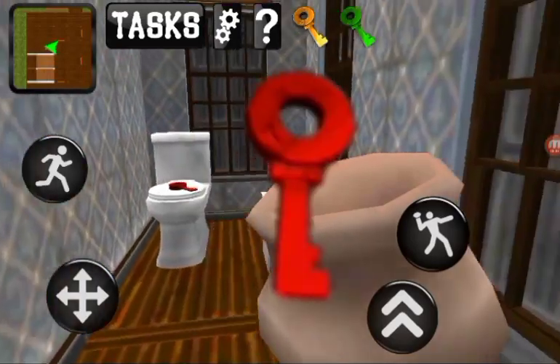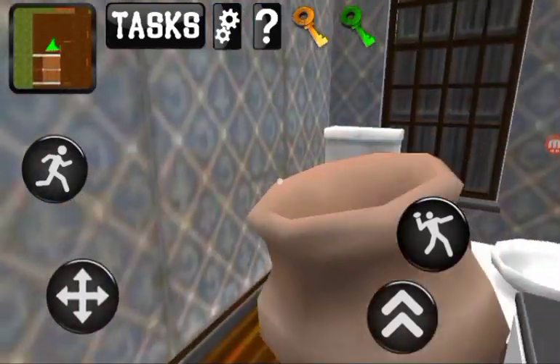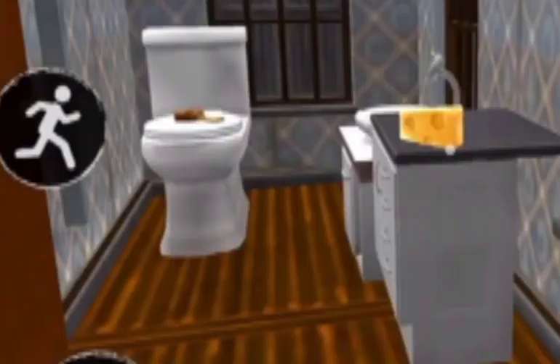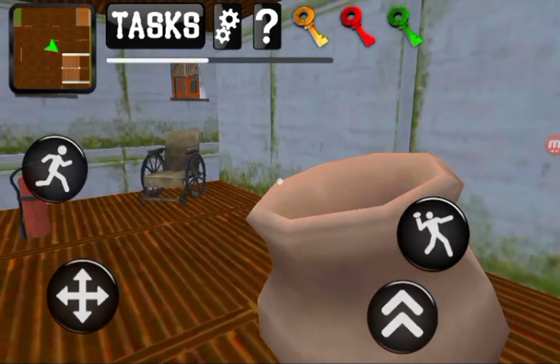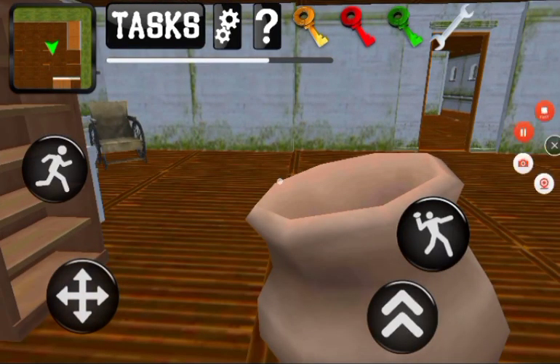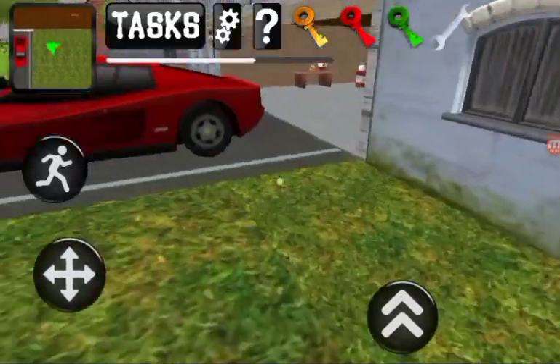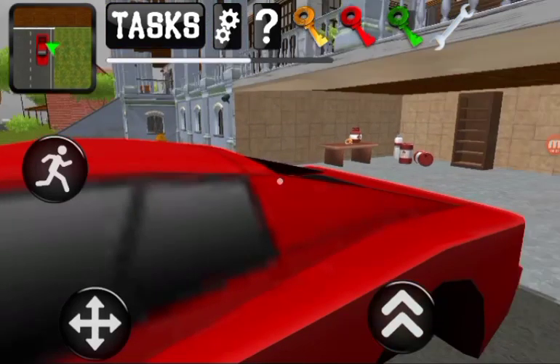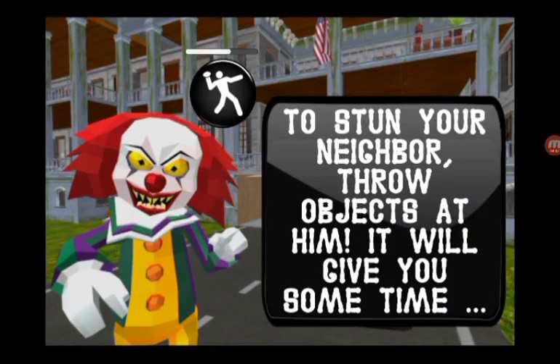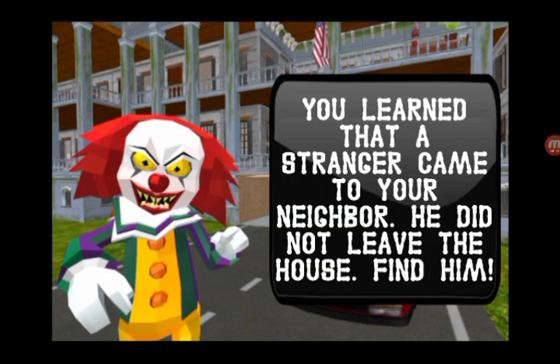Red key right there on the toilet — the same spot the green key was on in another level, and the same spot the golden key was on the last level. Wrench right there. Car right here, and now it has no wheels because we used the wrench on it.